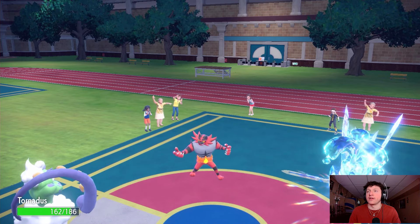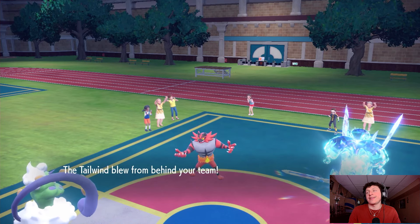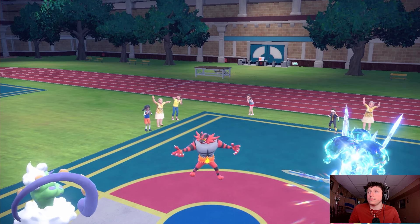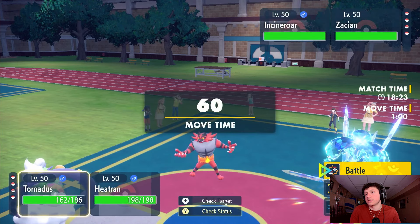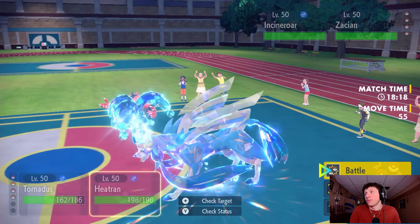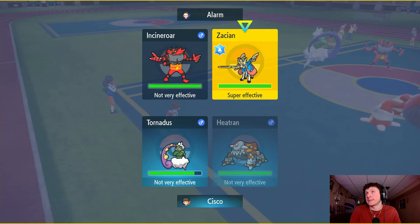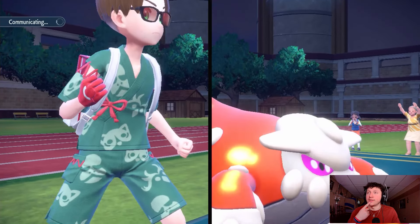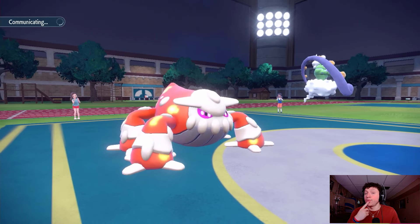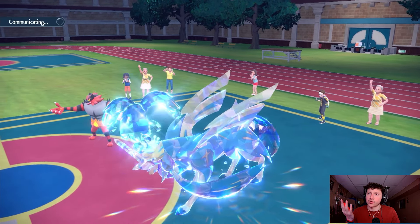I think I have to go for the Tera Blast. We'll go Bleakwind and then Grass Tera Blast. Let's just rip into the Zacian — we do need to get rid of the Incineroar but we have Sacred Sword and Play Rough for that. I'd actually be curious to see how much a Behemoth Blade next to Perrserker does to an Incineroar. Imagine if it picks up the one-hit KO — I doubt it, but imagine!